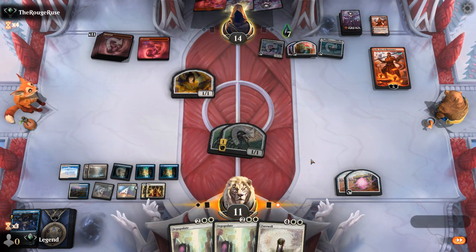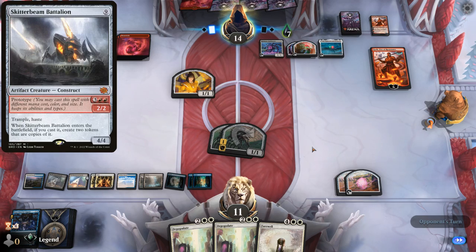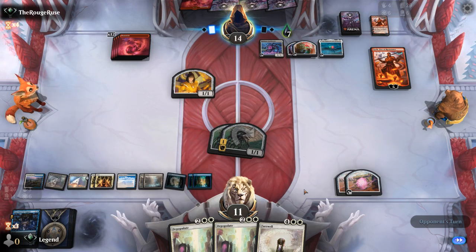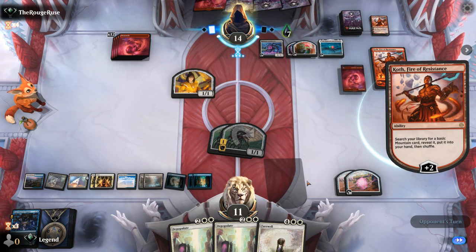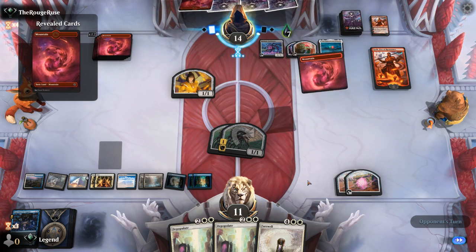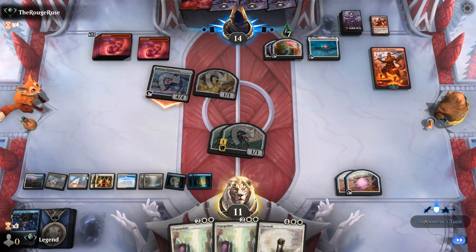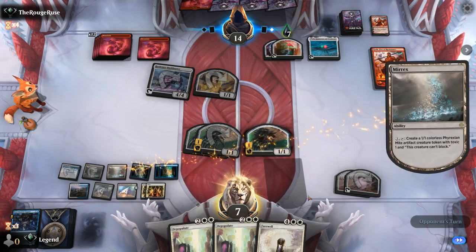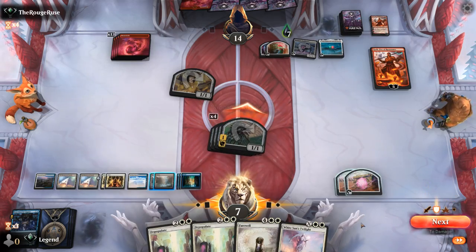Farewell is looking better now. We might want to attack the planeswalker with our mites to slow down an ultimate. It seems like they have a spot removal spell — let's just untap. Augury can go digging. Proliferates a poison counter as well — we're getting awfully close to poisoning the opponent to death. The opponent takes it. Two more tokens end of turn. Hope to get there. A White Sun's was the perfect follow-up. Our opponent concedes. Awesome — on to the next one.